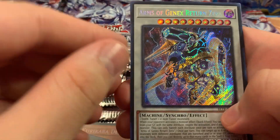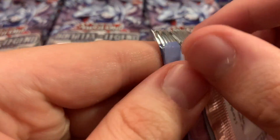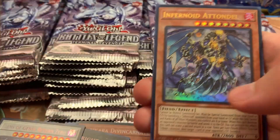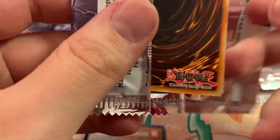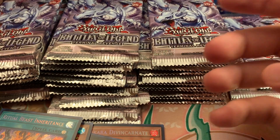We have Synchro Panic, a bunch of beast bodies, Arms of Gen X, Return Zero, Dalian and Sprites. We have a Toy Box, Earthbound Resonance, and Georgias again.